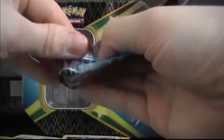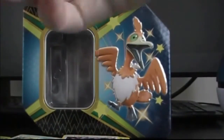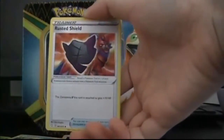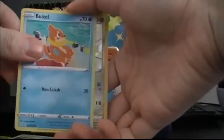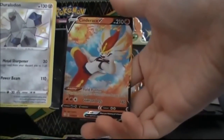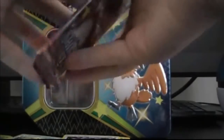Come on Toxtricity pack, can we get a shiny from this tin? We've got Darkness Energy, Tropius, Rusted Shield, Rotom, Weasel, Nickit, Cacnea, Cufant, Weasel — oooh, shiny Duraludon! And oooh, Zamazenta! That's more like it. That makes up for the other ones.